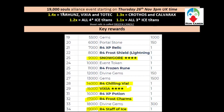Tarhoons is a very good attacker, but Totec will do a fair job as well. Krothos and Calvarax give you 1.3x, and 1.2x with all 4-star ice titans. If you have Aurea or any other 4-star infiltrator, you can equip Aurea's ring and get up to 1.4x — using Aurea, Nexus, or the ice star. 1.1x with all 3-star ice titans. Frozen Candle is the boost relic this time.